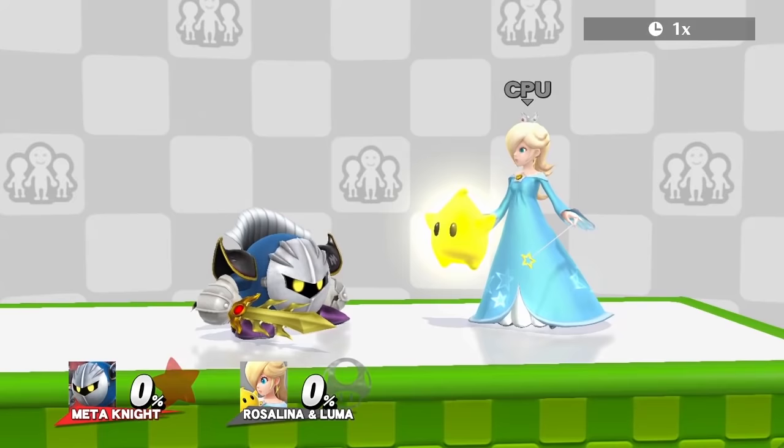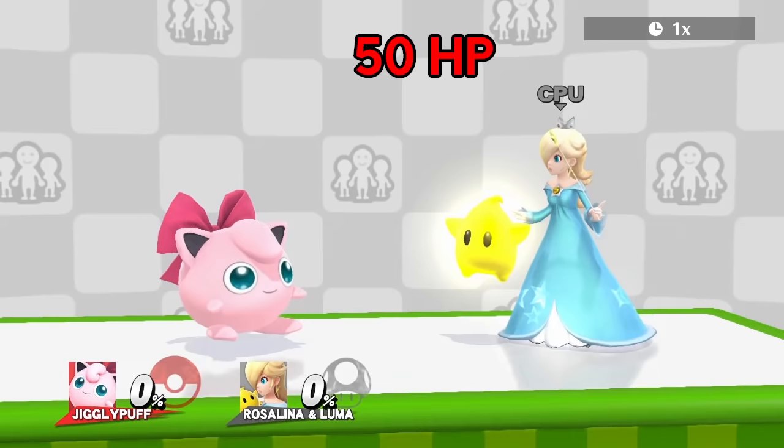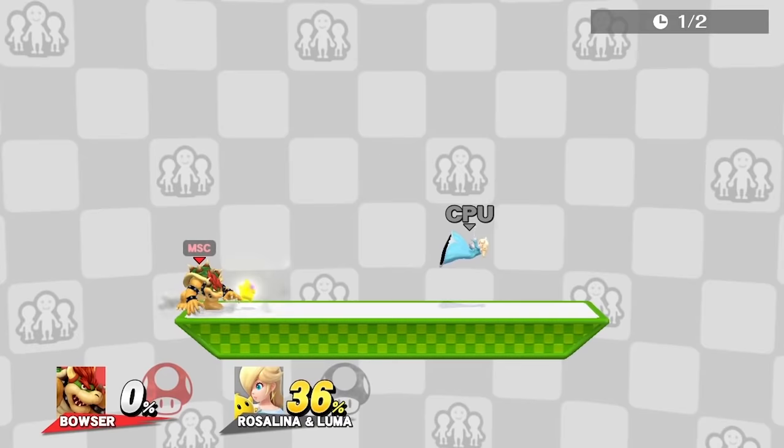Even though you can't see it, Luma has 50 HP in total. Once it reaches 0, it will pop out of existence for about 13 seconds, at which point it respawns. When Luma gets hit, it will either stay stationary or get knocked away. This depends on the move and how much HP Luma has — the less HP it has, the more it's prone to getting launched.